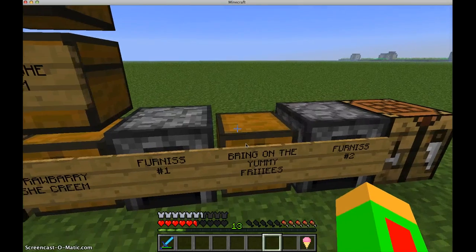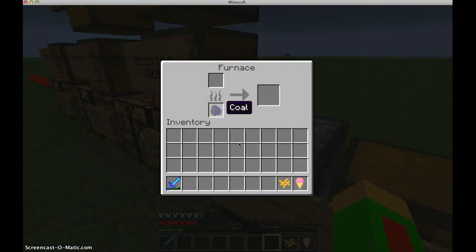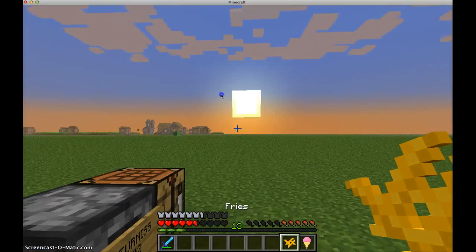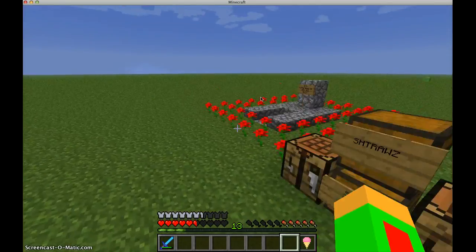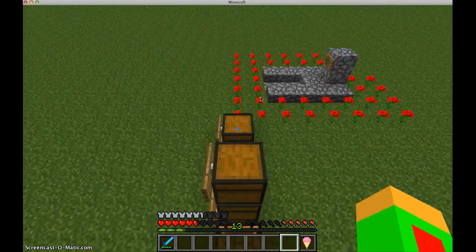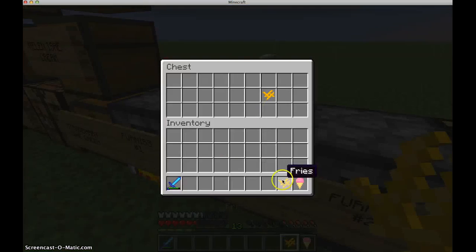Last one is fries — you're gonna need some coal and some fries. Cook it up to make some fries and you can eat them. There's also a little fry packet thing, but I forgot to add that — it will be covered in the next one in the series. As you can see, I got some fries and if you have a little package you can put them right in.